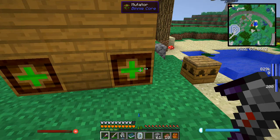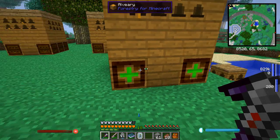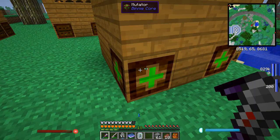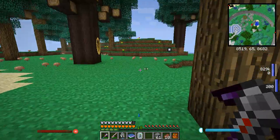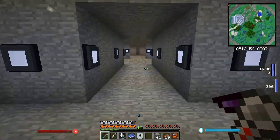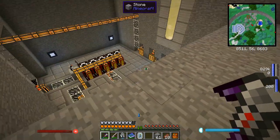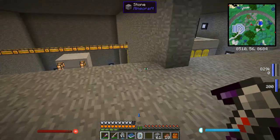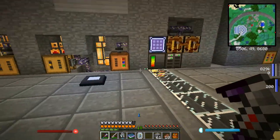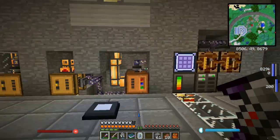You can put everything from raw uranium ore to nether stars in there, but nether stars are very very strong so I tend to avoid them - partly because they're harder to get, and partly because if you over-mutate your bees they will actually get destroyed. Then there's a little dash after their name once they've bred, which means the princess has a very limited lifespan, and we definitely don't want that. As you can see down here - lots of sea oil fuel tanks full, finally getting some oil.